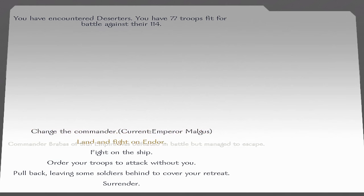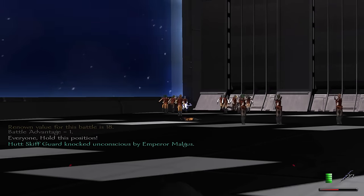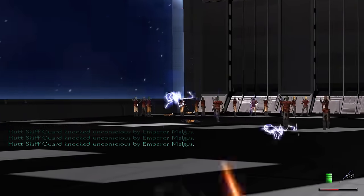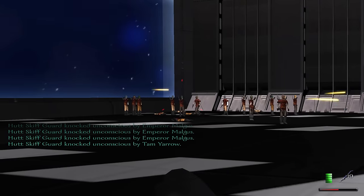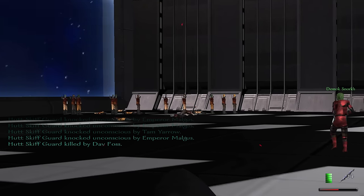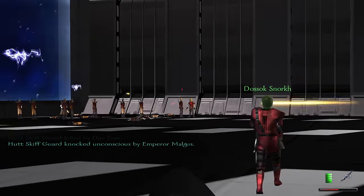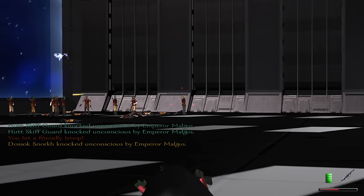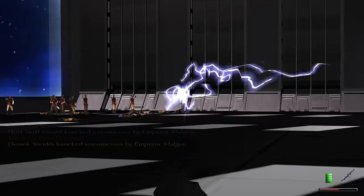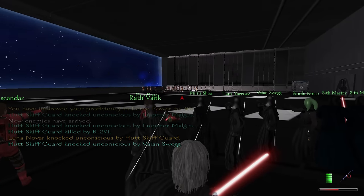Hutt Skiff Guard — we're gonna murder you guys. These guys are worth quite a bit, if I recall. Take them alive. I'm gonna make sure I don't get knocked out, that'd be bad. Well, not really — I'm a Sith, I don't care. Okay, I'm gonna hide behind these guys, purely because I don't want to be taken down.